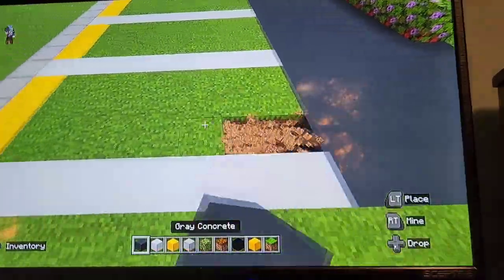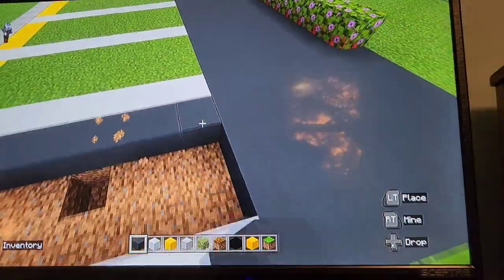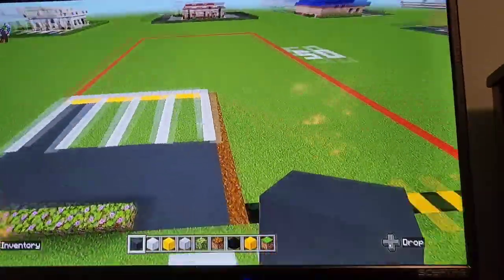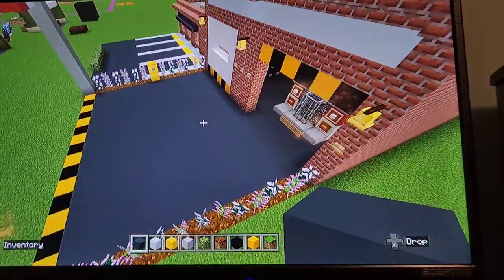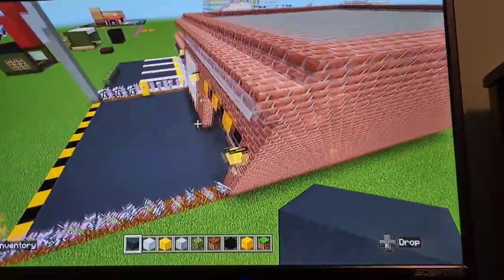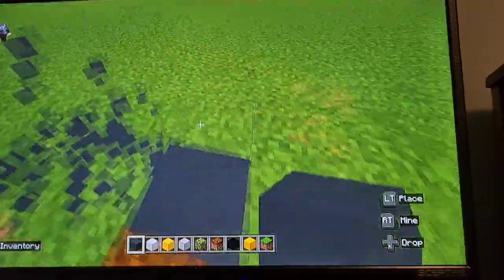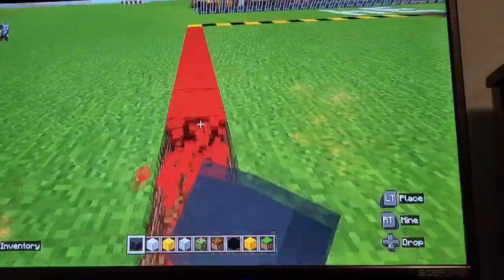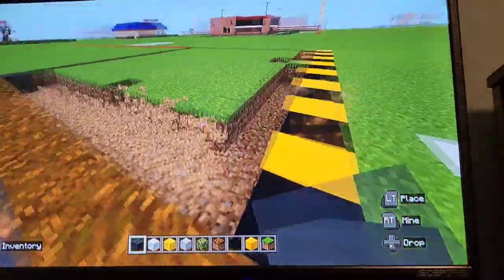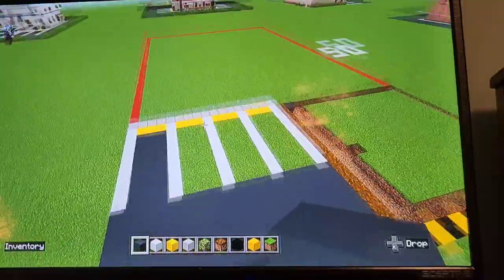You can go ahead and dig out the spaces and put the gray concrete. For the driveway, it's just as long as the podzol — don't go past the podzol, because that's where the wall's gonna be for the building. Dig out that big square, put in gray concrete or whatever your road material is, and then dig out in between the white lines and fill it in with the same material.